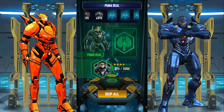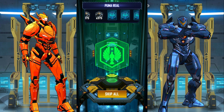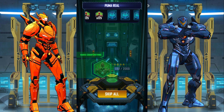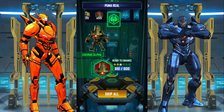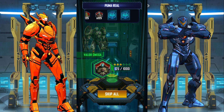Puma Real — 375 shards! Oh my god, I didn't know that you could actually obtain it! Bunch of Hades Counterstrike shards. Cherno Alpha is now three stars — cool. Enough with the Cherno Alpha though — Valor Omega.